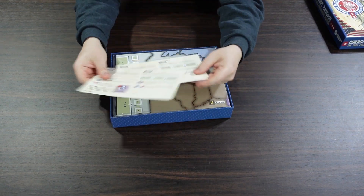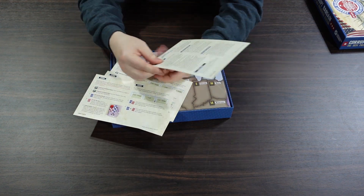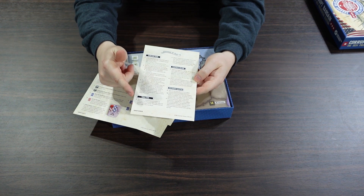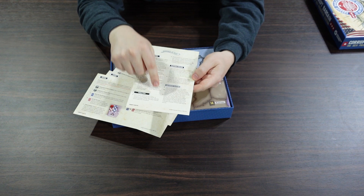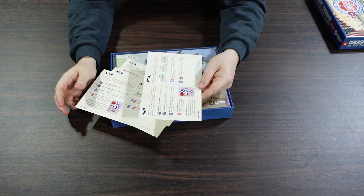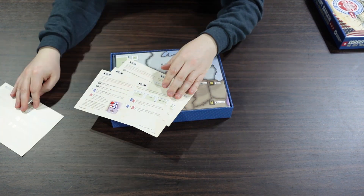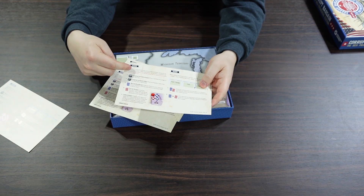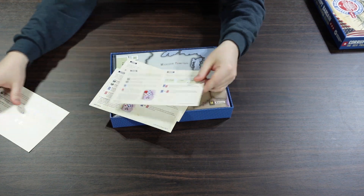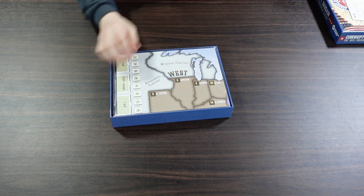To start with, we have four of these little player aid cards. One side has a sequence of play — from the campaign turns down to the final push, the electoral college, and then the contingent election. On the other side, it tells you the different actions you can take, and it has some insight stuff as well. Those are printed on card — very nice.